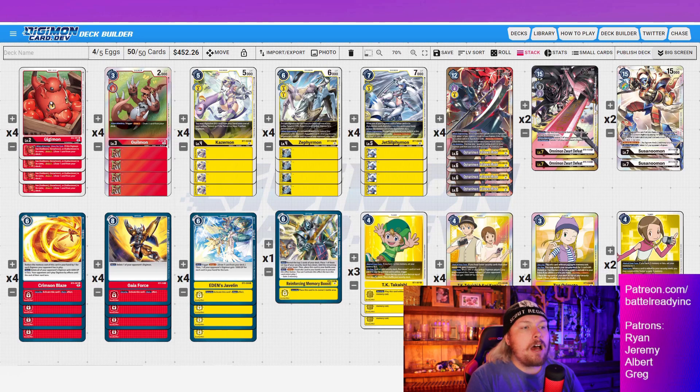Game two I just kept clearing them — Crimson Blaze every time they put two bodies on field, never allowing them to build pressure. On the final turn of overtime we drew Susanomon, evolved into it, swung three security checks, then swung with Defeat for game. Super super close — both games were right on the edge. It showed me the weak point of the deck: if the opponent swings in early to trigger Gaia Force too soon, by the time they get Reaper going the chances of having multiple Gaia Forces are slim.